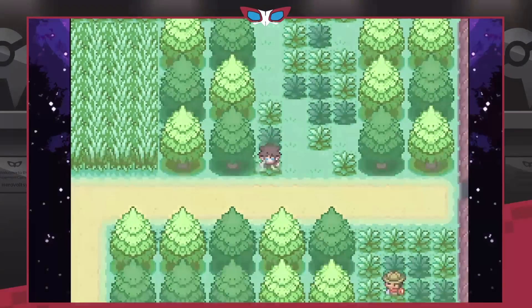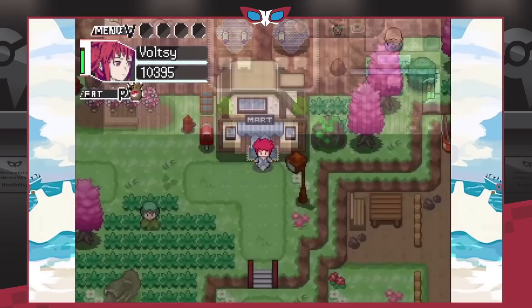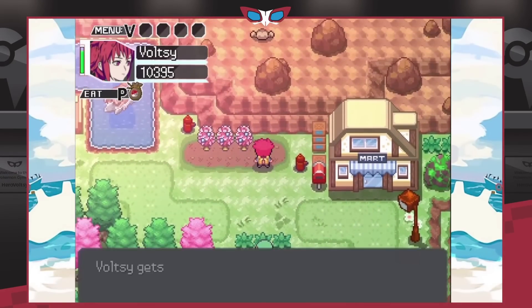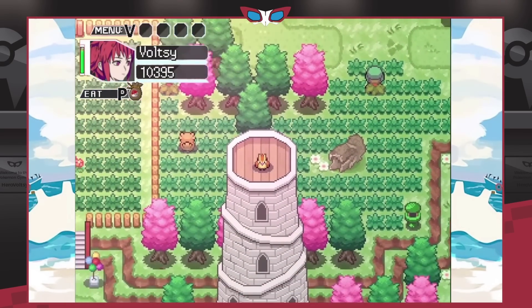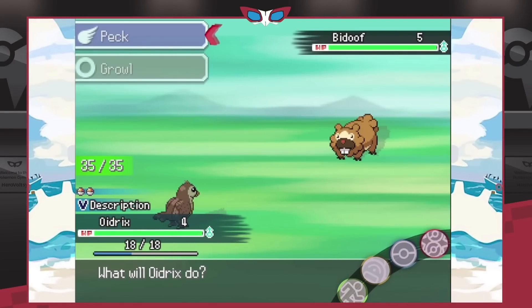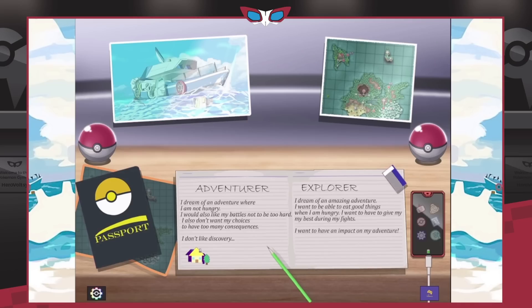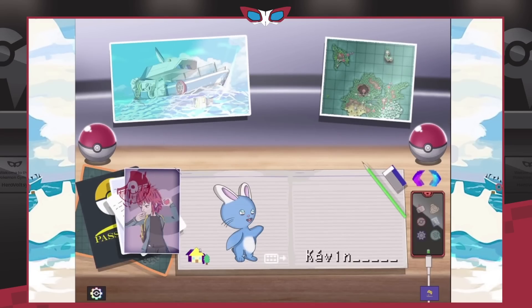For number seven we have Pokemon Edelweiss Chronicles, which got an update this year and it was so so good. But it had to end at the worst place possible — the story was really starting to pick up and then, bam, end of demo. I'm desperately waiting for the next update. Currently I think it was five or six gyms, with a lot of content still to play through, including cool side quest dungeons.